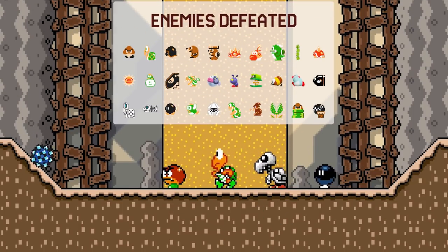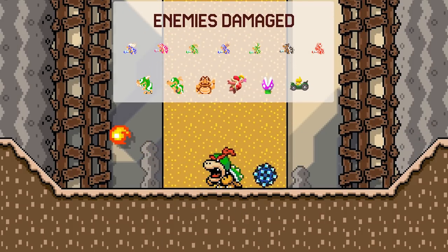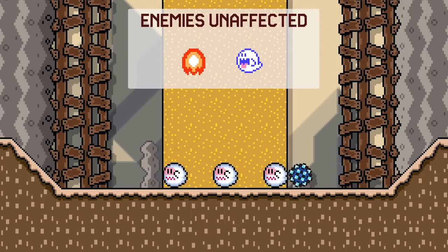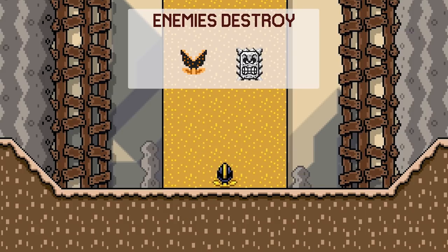A Spike Ball will defeat certain enemies upon contact and remain intact. If a Spike Ball collides with certain other enemies, it will deal damage to them but be destroyed in the process. It will also pass through some enemies, and colliding with another group of enemies will destroy it.